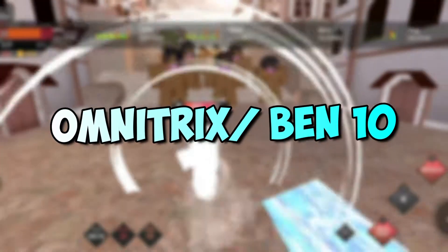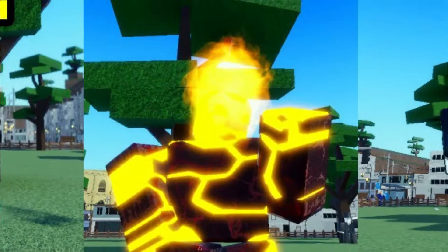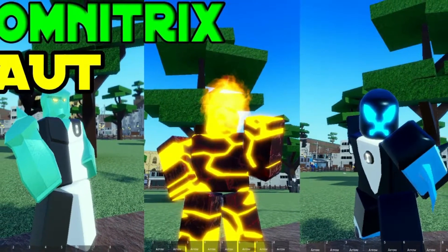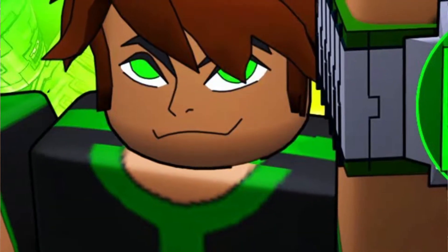Now let's take a look at how to get the Omnitrix. In order to get the Omnitrix, head over to the mount near the beach and here you will find a meteor that will spawn — it will say Alien Pod. All you have to do is interact with it and that's how to get the Omnitrix.